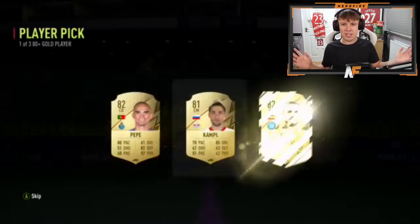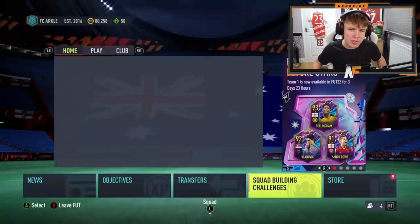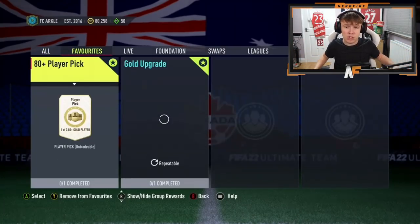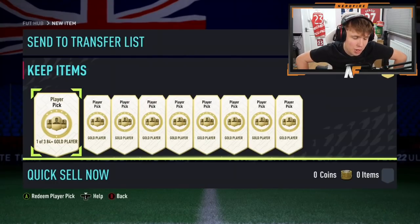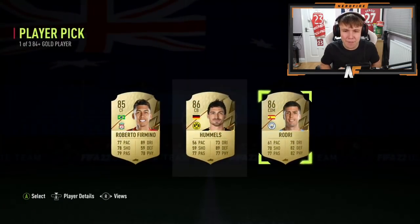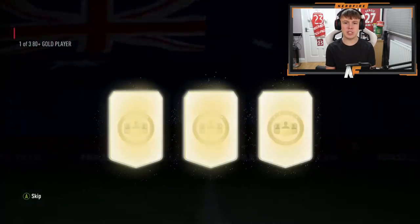Shout out to Tichino — he's got one 84-plus and about eight 80-pluses on Xbox. Let's see what he gets. He opens the 84-plus first: walkout at least, though nothing special. Then on to his first 80-plus player pick.